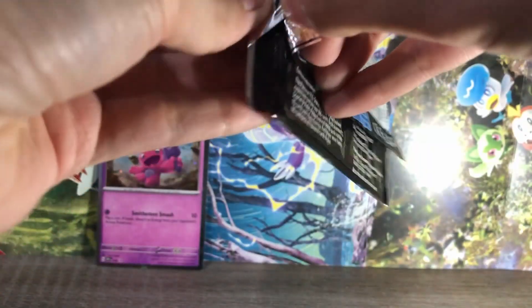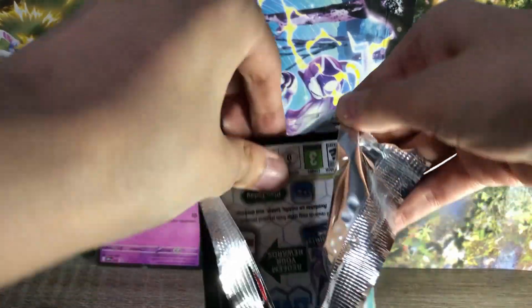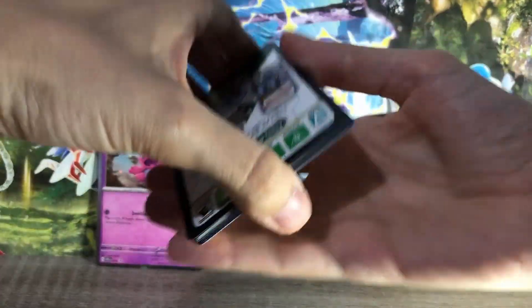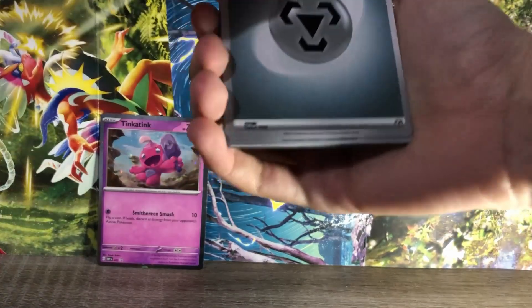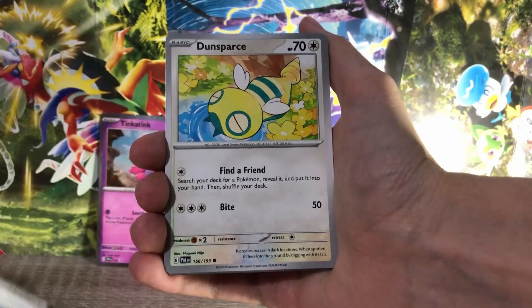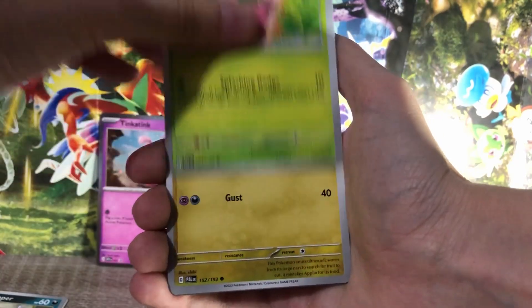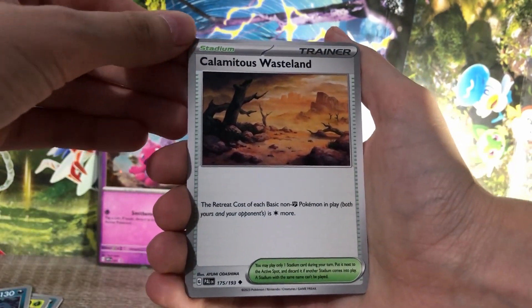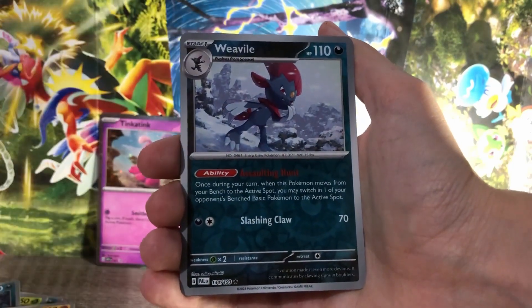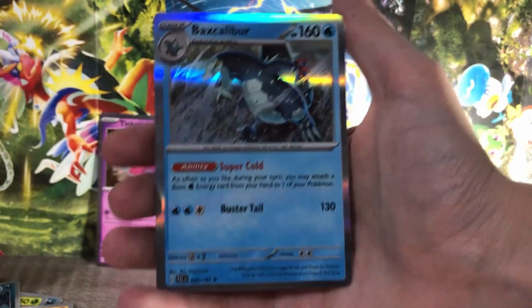First pack, first ever from the new set. Just remember, they've been struggling with the opening. Here's the code, and let's flip the energy. I'm excited — okay, here we go. We've got Noibat, Paldean Wooper. Hoppip, Noibat, Murkrow, Calamitous Wasteland, Primeape. First reverse is a Weavile, second reverse is a Wattrel, and we've got a Baxcalibur — oh, that's such cool art.